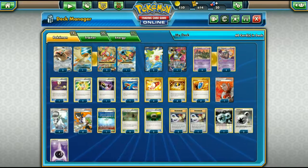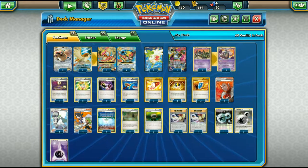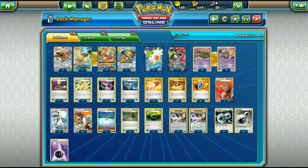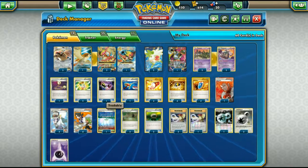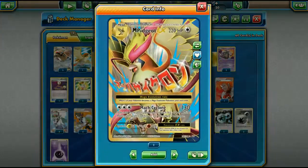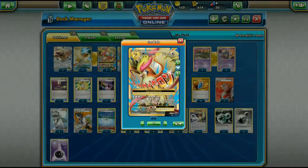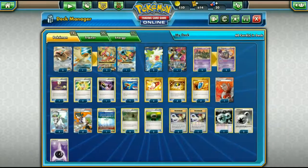The main Pokemon are Mega Pidgeot and Garbodor, with Hoopa and Shaymin for setup. For tool cards, we have Escape Rope, which can act as a mini Lysandre and combos well with Mock Cyclone. We also play two Mega Turbos, which let us attach a DCE from the discard to Pidgeot to power it up quickly.